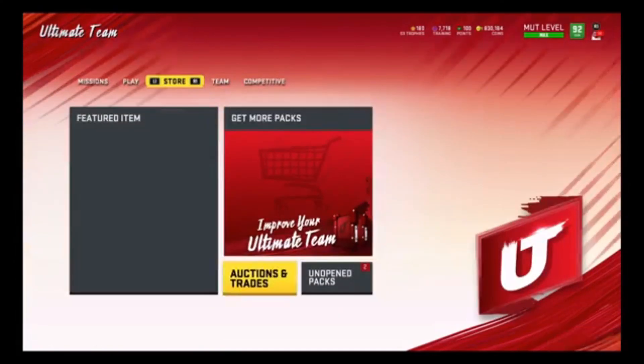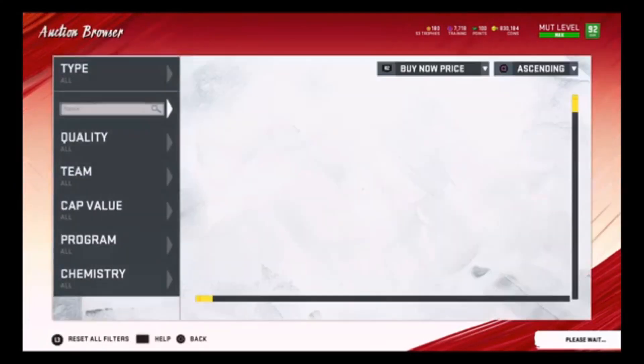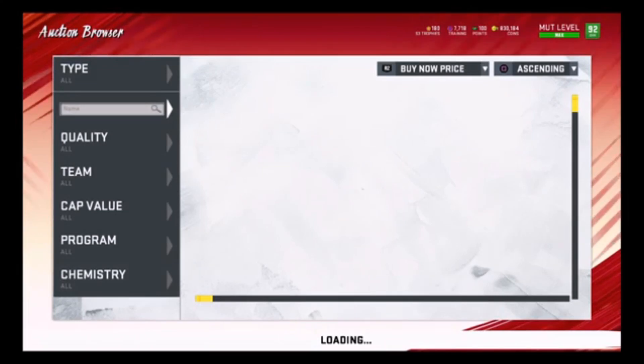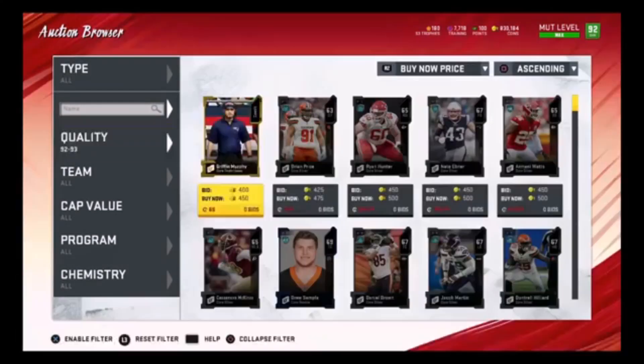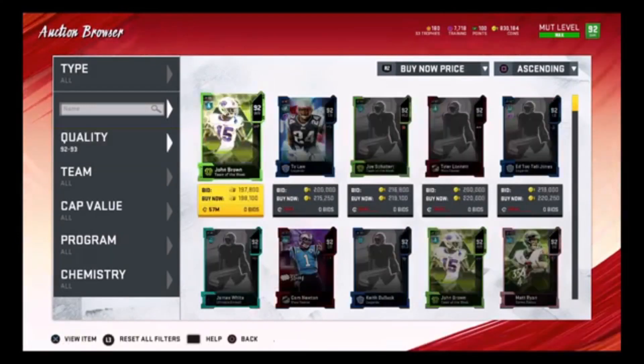Now there are a little bit cheaper ways — you can try to go for a reroll by rolling the players, quick-selling the 79 player, and then going to complete the sets. But that's just time consuming; it's not even worth the discount you're getting. It's really not — trust me.